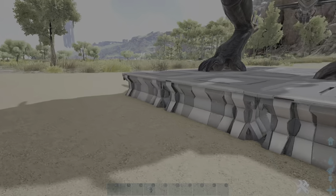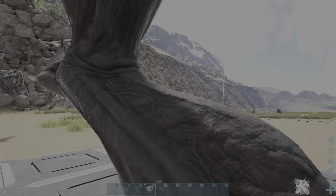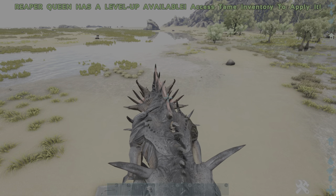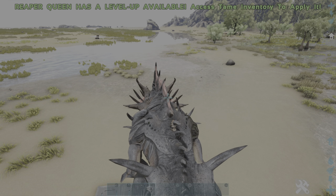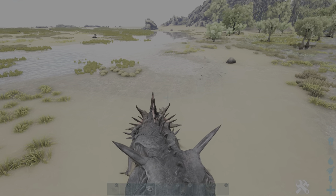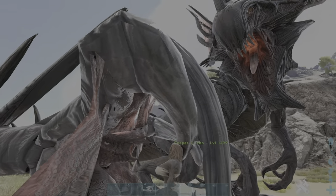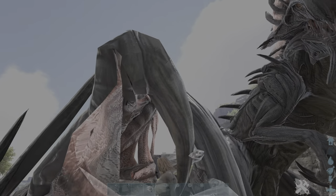To impregnate yourself, jump on the Reaper Queen. You want to hold L1, then press R3 and jump off with Triangle, and the Reaper Queen will grab you and impregnate you.